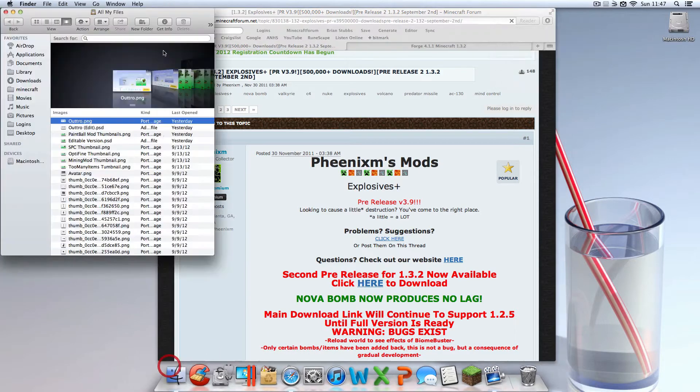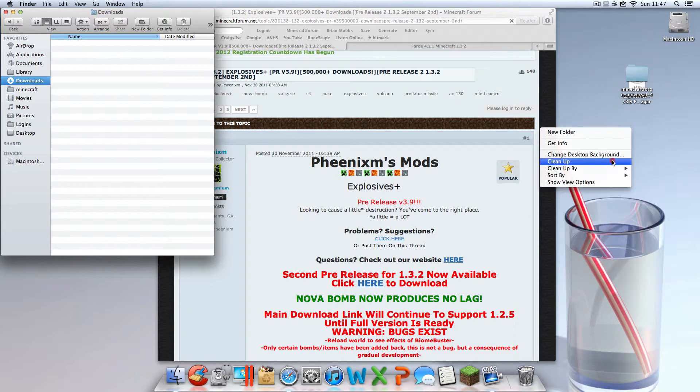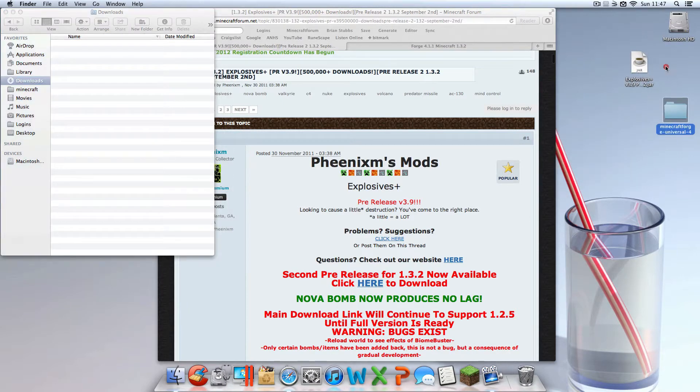Go to your Downloads folder and throw both of those files right onto your desktop. Once you have that done, we can get into installing.